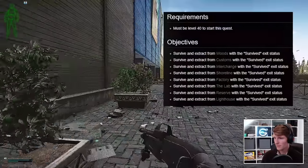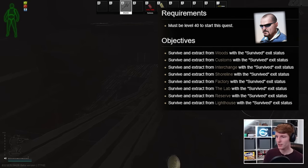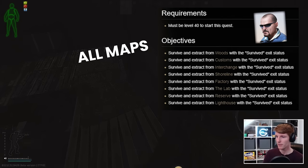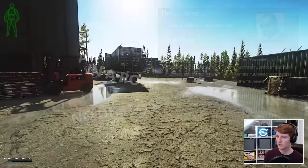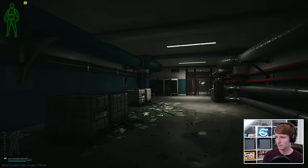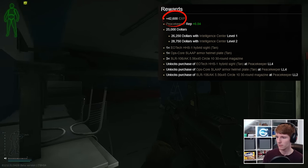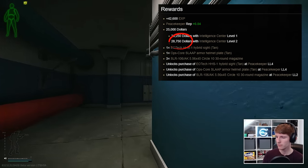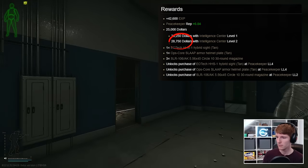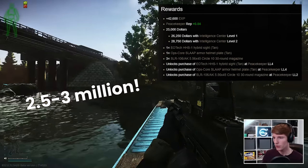The Guide itself is a tricky task that unlocks at level 40 from Peacekeeper after Wet Job Part 6, and it requires you to survive and extract from all maps in the game in a row without dying. Although at first this seems nearly impossible, especially because Labs is included, it's well worth finishing because it gives over 42,000 experience points and also $28,750 if you have Intelligence Center 2, worth somewhere between 2.5 to 3 million rubles.